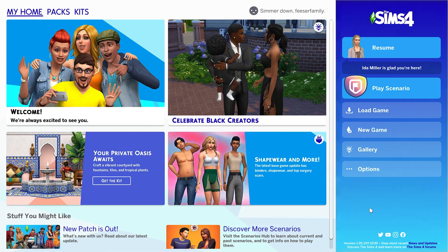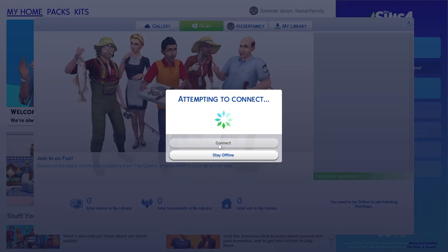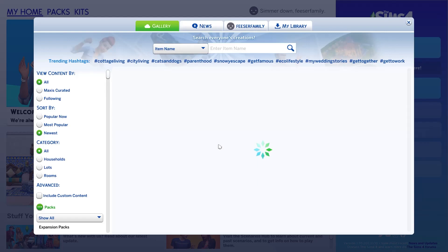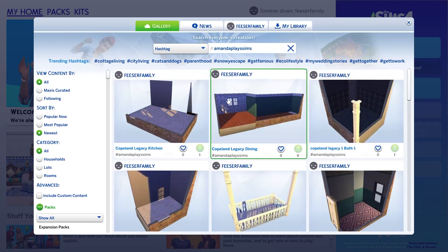If you load up your game to this page and click on the gallery, you will see the same things that are across mine except it'll be your name. Go over to gallery, connect, then go to the hashtag section and put AmandaPlaysSims — don't forget it's two S's: Plays and then Sims. Once it loads, you'll find it under my profile, Feasor Family, and go under rooms.